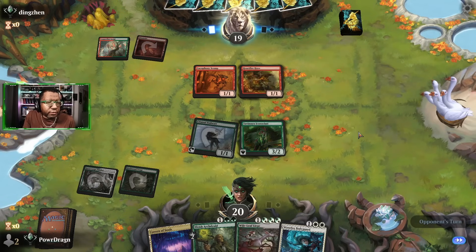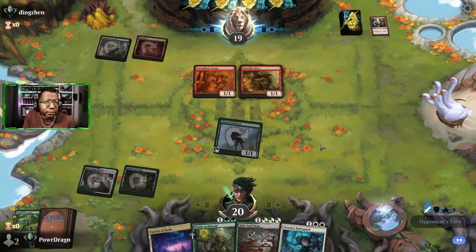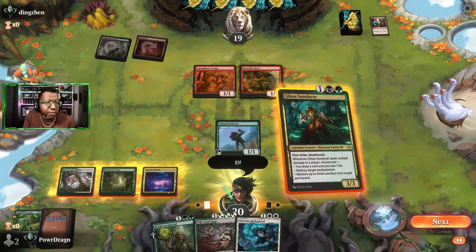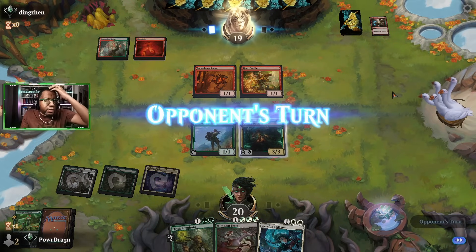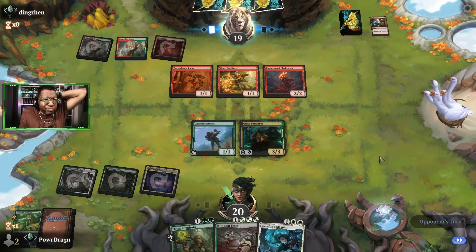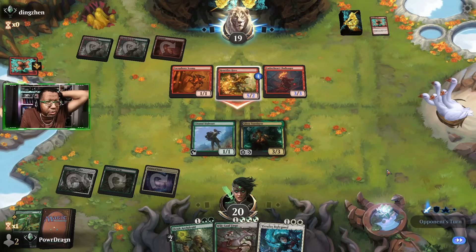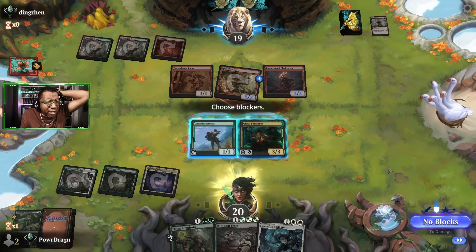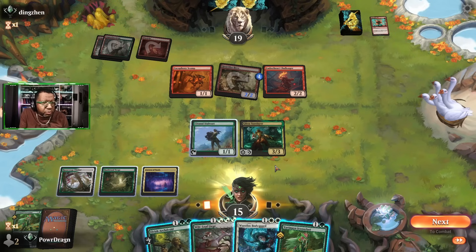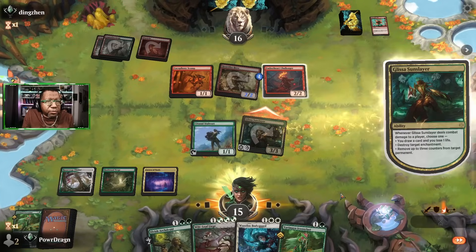Heartfire Hero comes down for them. Now we can instant-speed remove something with Werefox Bodyguard — good times. We put Glissa on an Elf and play the tutor, then pass. Now if they have removal they need to spend it on Glissa first, since Glissa has first strike. Unless they make it indestructible, we just have to deal with it. At least they get a body when it dies, so that's worth something. We take five but that seems fine.